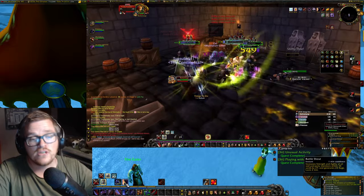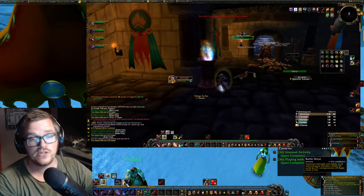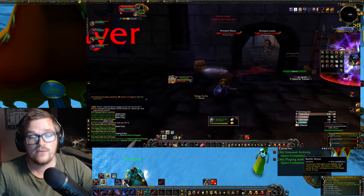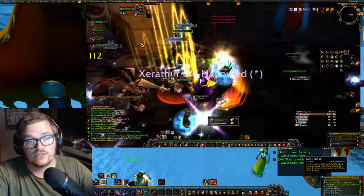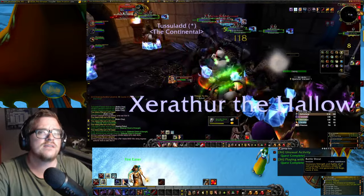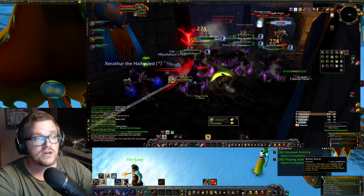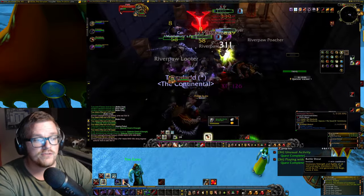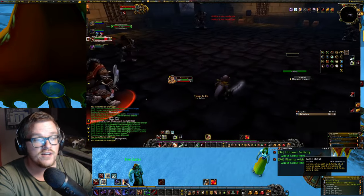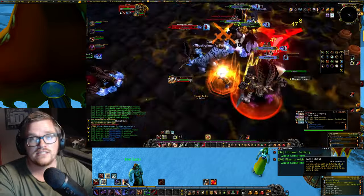Make sure to always cast Battle Shout on cooldown if you're low on rage, because it has a one-minute cooldown, generates 20 health and 20 rage, and lasts for two minutes. I would like to implement it into a macro too, because it doesn't really matter if I accidentally use it when I'm at 100 rage — it's fast anyway.